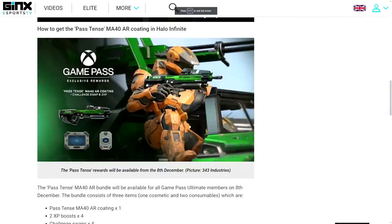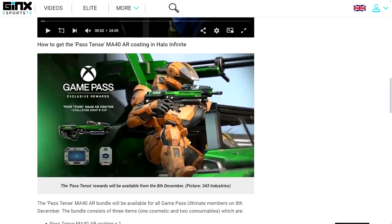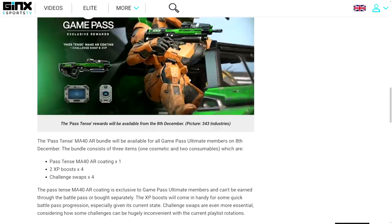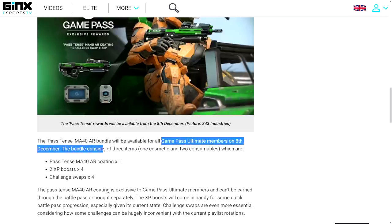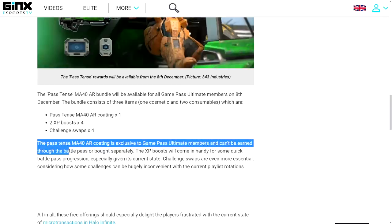Next, there's an opportunity to earn some in-game content for free. For Game Pass Ultimate users, you'll have an opportunity to earn the Past Tense assault rifle coating, along with four double XP tokens and four challenge swaps. Interestingly, the promotional image also shows a Warthog in a color not currently available in Halo Infinite — possibly hinting at special Xbox-related coatings. This was posted on the Xbox website but was taken down. Game Pass Ultimate members get this bundle on December 8th, and the Past Tense MA-40 AR coating is exclusive — it can't be earned through the Battle Pass or bought separately.